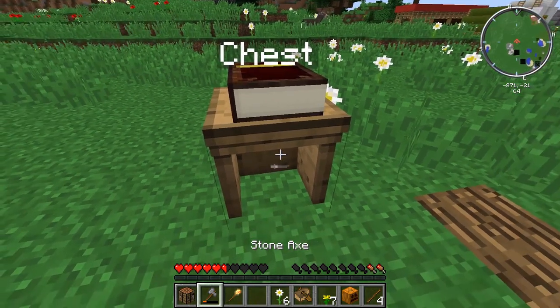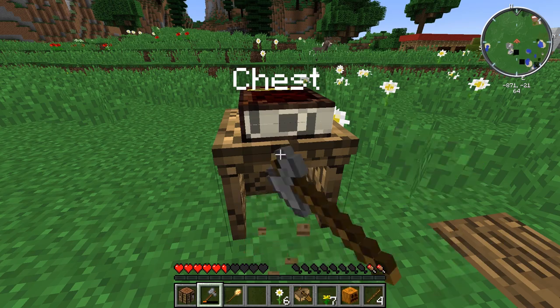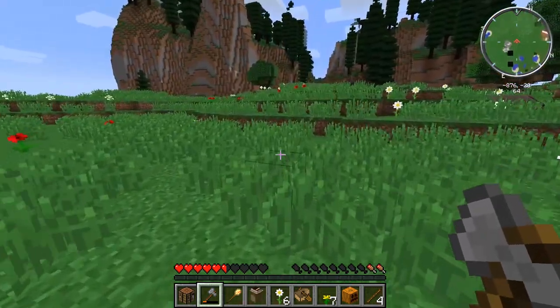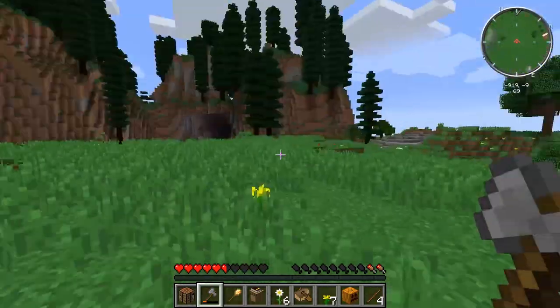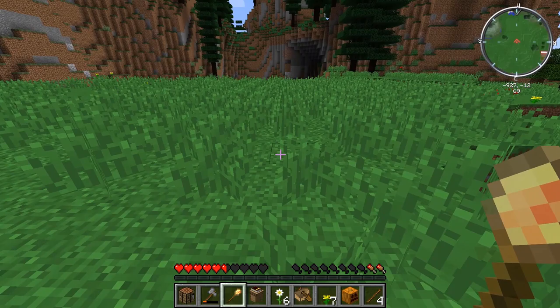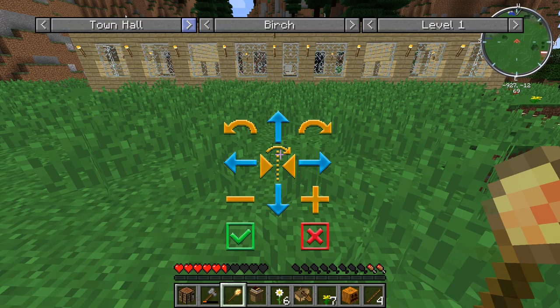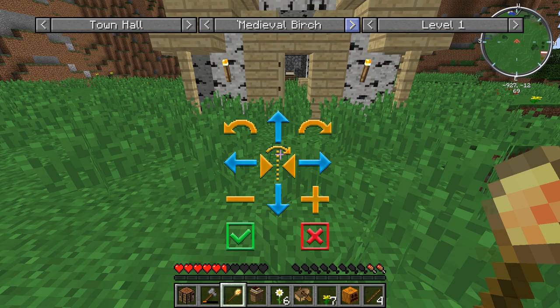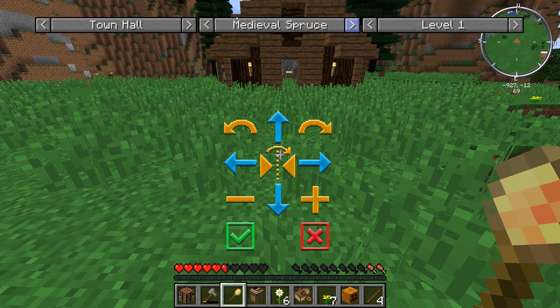This is now the center of our colony, but this isn't actually where I want the town hall. So I'm going to move this and bring it over here because I want my town hall in a cooler location. We're going to use the building tool and move it this way so we can see what we're looking at. Go to town hall — we want to make our town hall out of spruce.